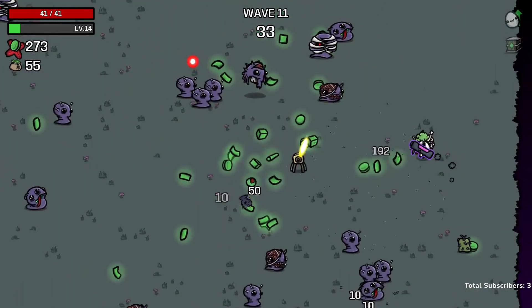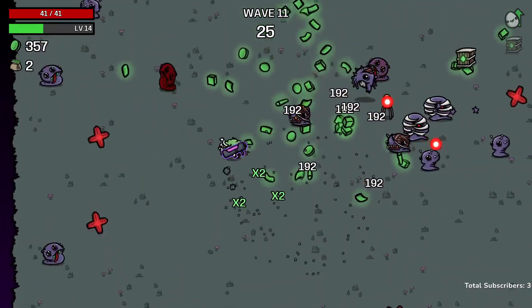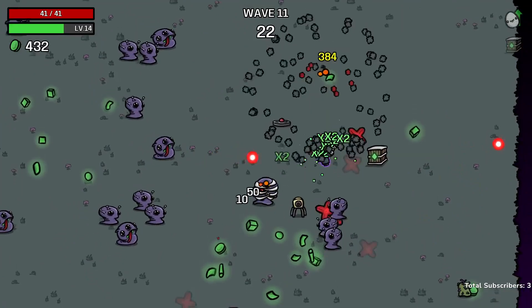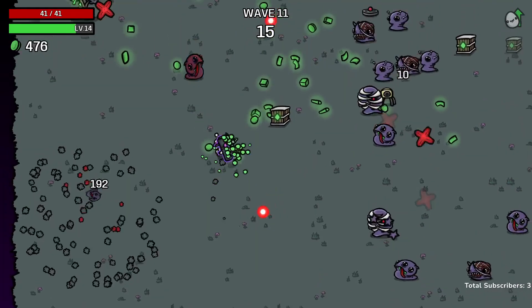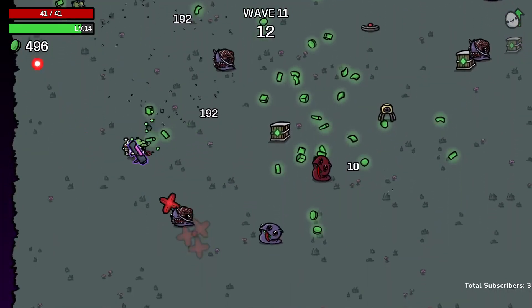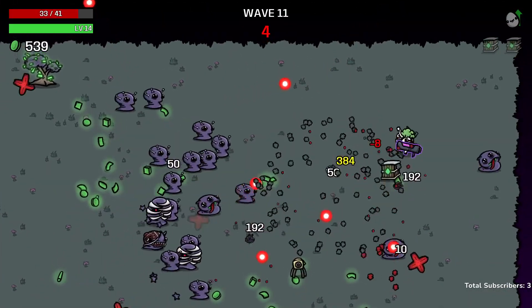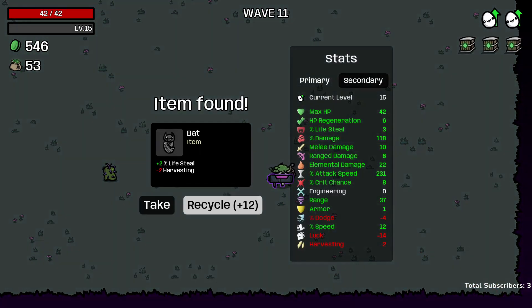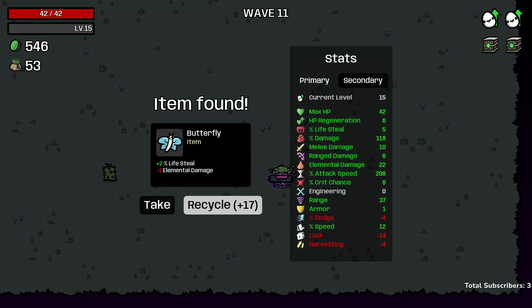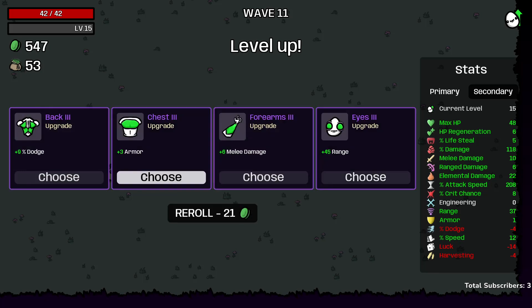Wave 11 is a good test for your damage, and we're taking down mummy enemies relatively easily — generally two shots each, which is fantastic. It means we're keeping them off us and our damage is in a really good spot even with only one weapon. The huge area of effect makes up for having only one weapon by a lot, since we're hitting multiple enemies at once — effectively like shooting them with different weapons.